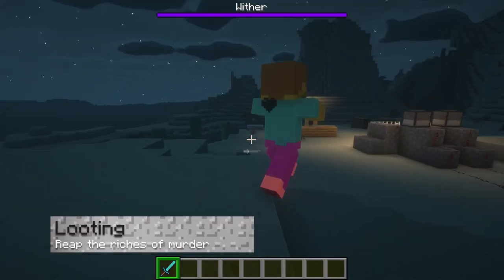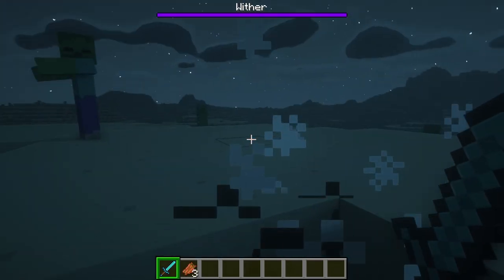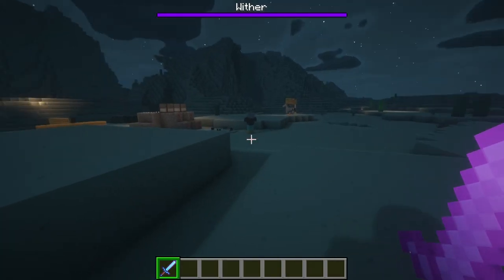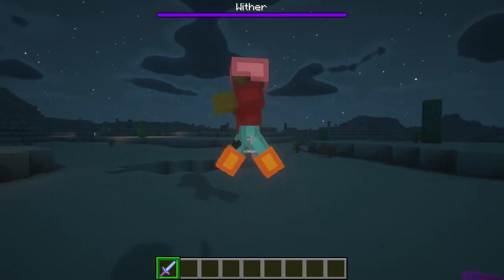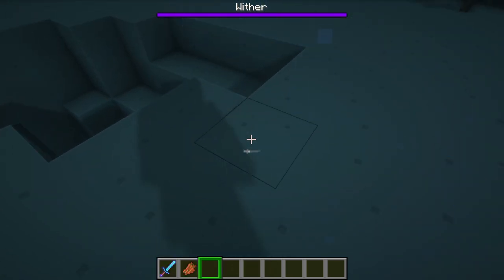Have you ever killed a zombie and thought, man, one rotten flesh is great, but I'd rather have two? Me neither. But it isn't just limited to rotten flesh. Looting increases chances of mobs dropping armor by 1% per level, increases the chances of uncommon items dropping by trying again if the first attempt failed, and increases the maximum number of things that can be dropped by 1 per level.